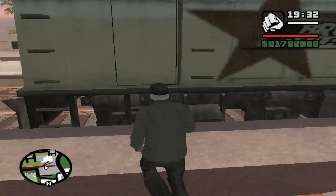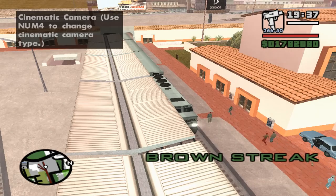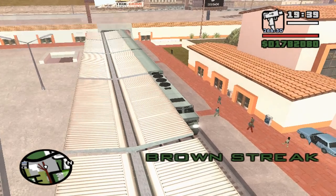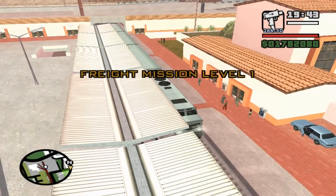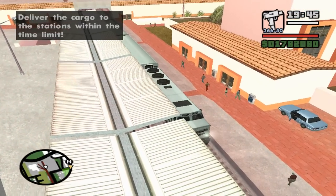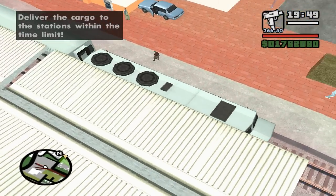The train has just arrived and we begin the Fright Mission. The objective is to deliver the cargo to the stations within the time limit.